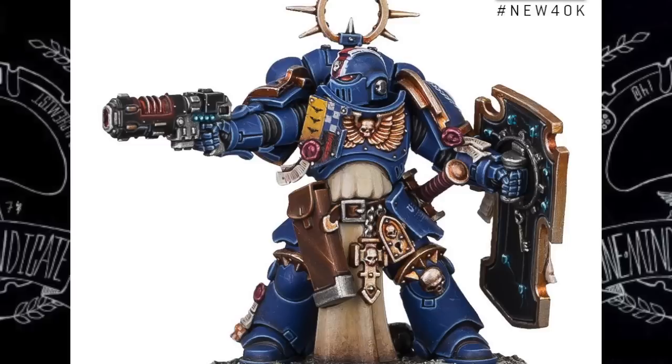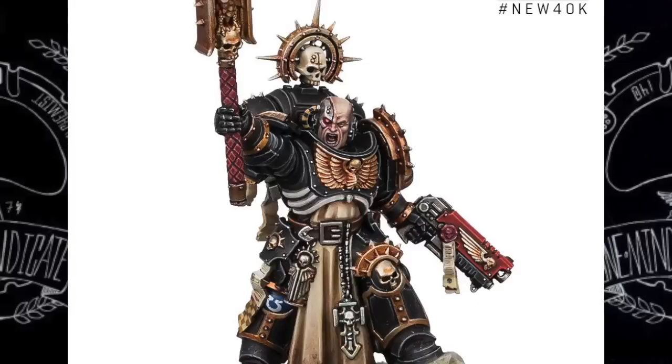Continuing on, there's the Primaris Lieutenant — yes, another lieutenant, this is like what, the 647th so far. He's basically a toned-down version of the captain with a power sword and storm shield. The thing of note is that pistol — it's not a plasma pistol, it's an improved Volkite pistol. Volkite is a weapon type used during the Horus Heresy, the 30K era, and Belisarius Cawl has apparently reinvented it into something stronger. I'm really interested to see the stats.